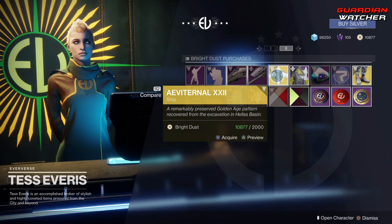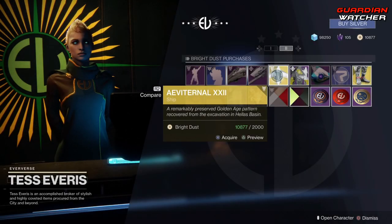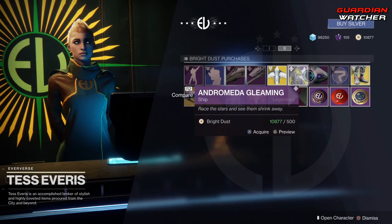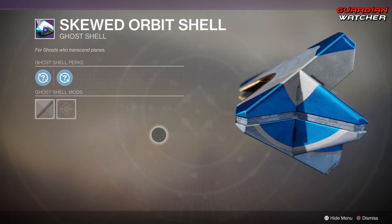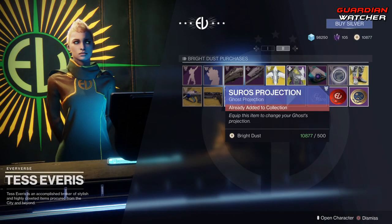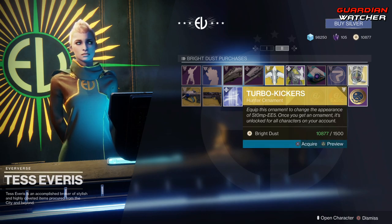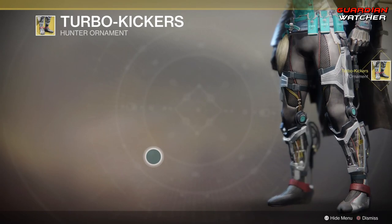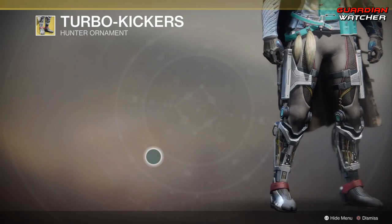For ships we have one I am not going to try to pronounce, and then we have another ship called the Andromeda Gleaming — a nice little reskin. For ghosts we have the Skewed Orbit Shell, which comes with random rolls. Then we have the Soros Projection. And we have the Turbo Kickers for the Stompies — I'm going to go ahead and buy these because I have the Bright Dust for it. It makes your legs look all mechanized, and I definitely wanted these for my hunter.